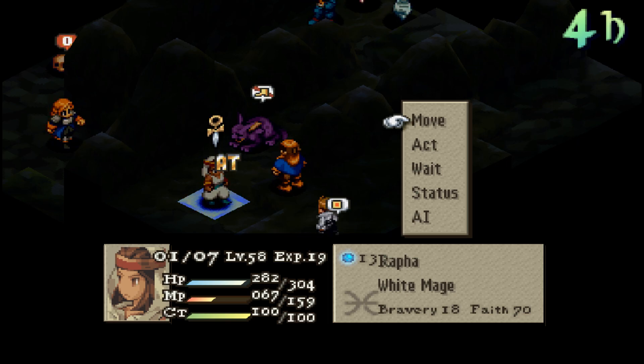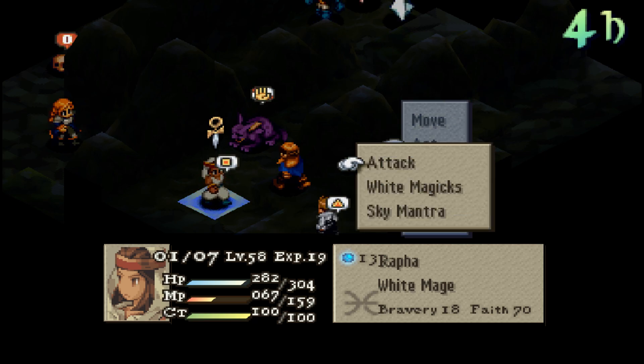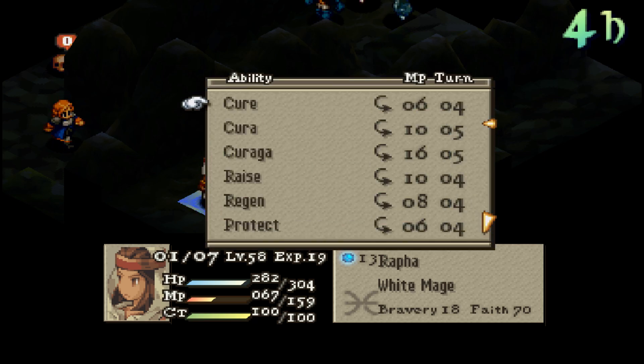I kind of feel like items should be a fixed command. Sure, you could unlock different things beyond Potion with the Chemist class — that would be good. But there's no reason to ever take items for the most part. You always want to have two people who can bring people back to life, basically. It's okay with one if you're absolutely sure that person is never going to be in danger and they have range — like with Arithmetic Skill, keeping them all the way back.